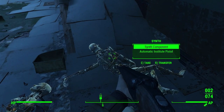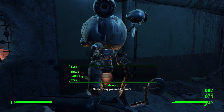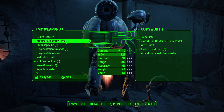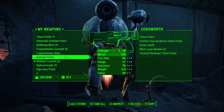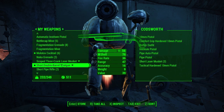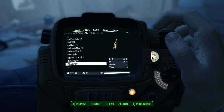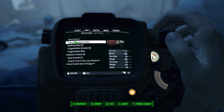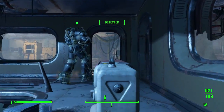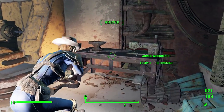We're getting a bunch of fusions — automatic Institute pistol, there we go. Kadi, I need to trade with you. I'll give you one of my 10 millimeters, I'm keeping the automatic. We'll give you most of this stuff honestly — you have a lot of guns on me that I just don't need. There we go. Now we're going to grab this automatic Institute pistol. It's relatively low damage but it is an energy weapon, and that's what this character is all about. That's my legendary by the way.